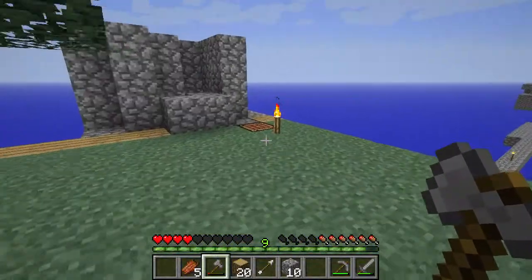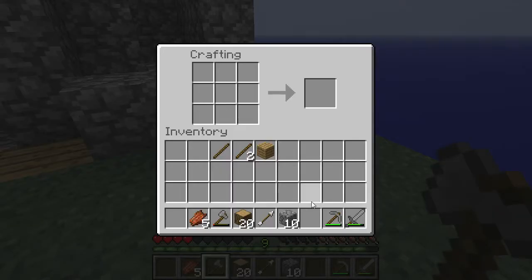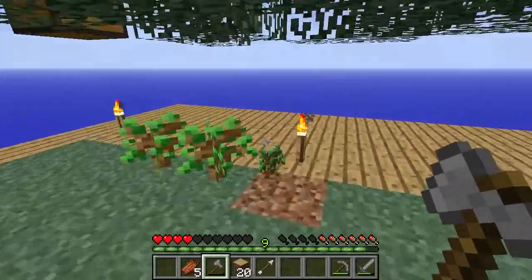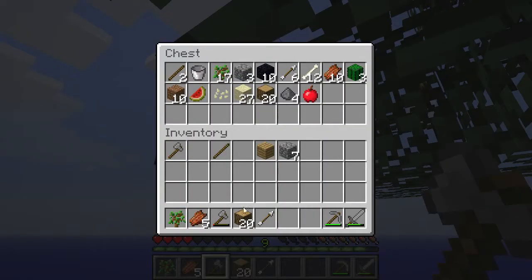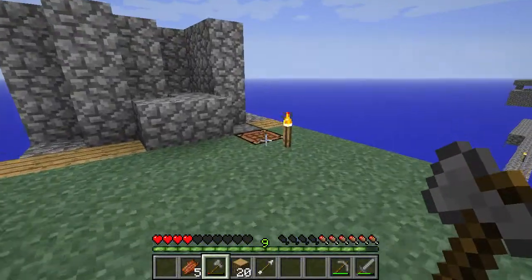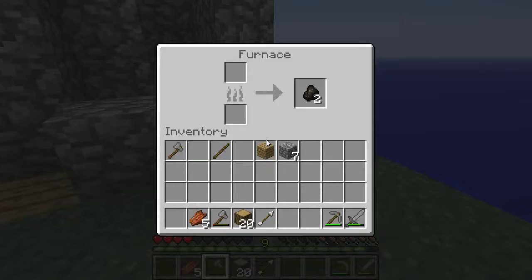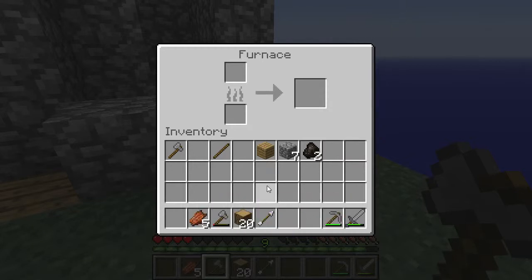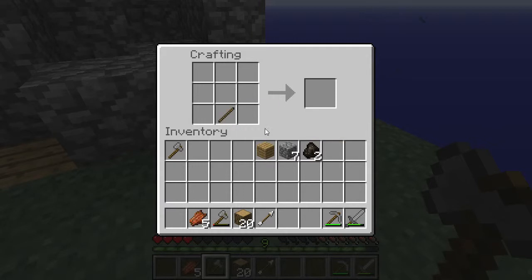Let's put the bones away — wow, we got so many bones. We'll be able to farm a lot when that time comes. Making a new one of these, which we can just store there for now. Hello sapling, get in there. How about torches? We got two charcoals. I realized I've never made a block of coal — I always thought it was cool they added that, and then I've never actually made one.